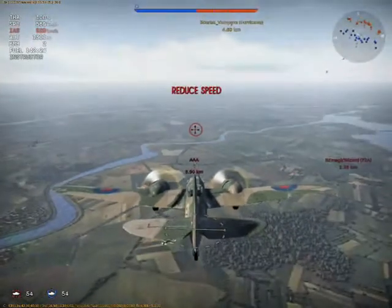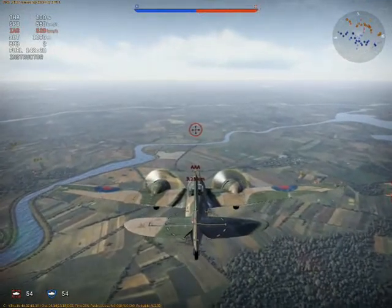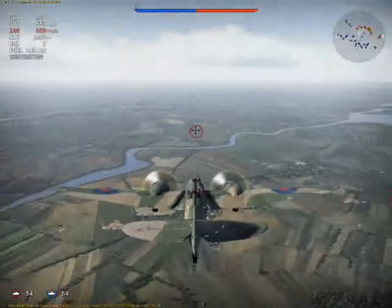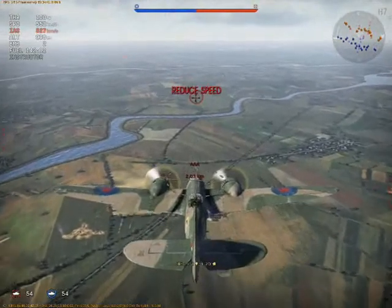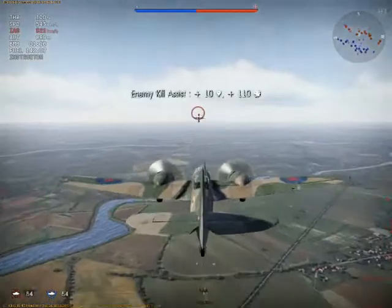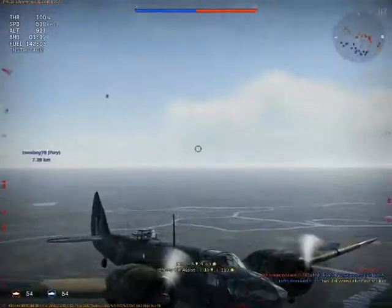I'm switching to 3 targets because they are coming towards me and I am going towards them. It's about a dead-on run and I think I'll be more accurate, so I drop those bombs, but I drop one too early and it misses. One of them hits. In a moment you will see that I have destroyed one of the ground targets.